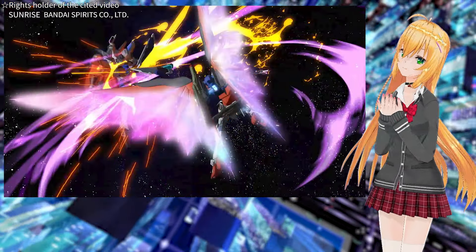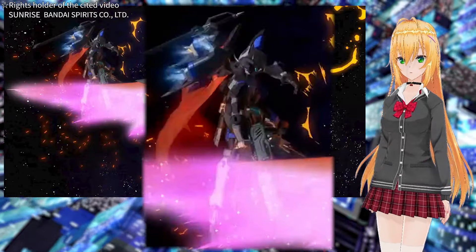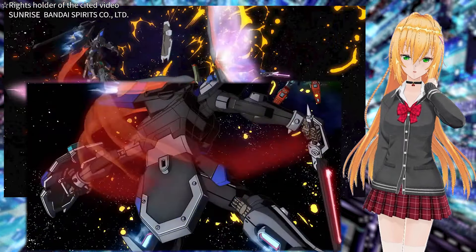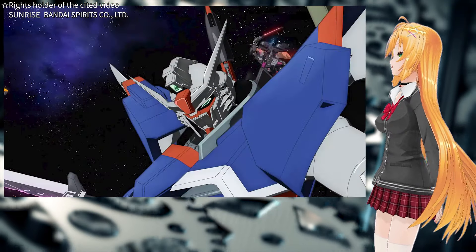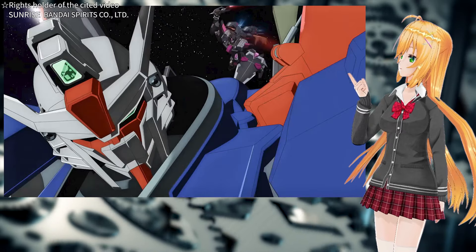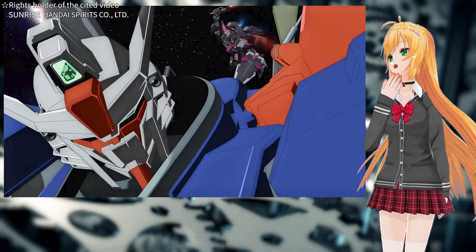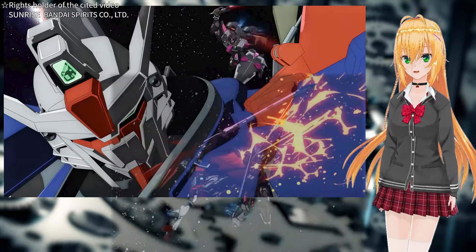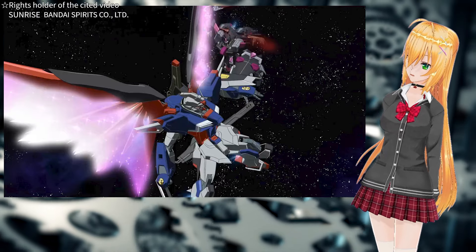The third attack finally destroys the shield. By the way, the blue Black Knight Squad fighting in this scene is holding a beam rifle — in the previous scene they did not have one. Could this be a production mistake? It might be worth checking the changes in the Blu-ray disc version. The red Black Knight Squad approaches the Destiny Gundam from behind, perhaps thinking it was an opportunity since Shin showed a big opening. The Black Knight Squad attacks with a sword — if it had used a beam rifle, it might have attacked faster. But as we saw earlier, Shin had already destroyed the red Black Knight Squad's beam rifle. Shin knows exactly which weapons the enemy has lost, and if you can predict the enemy's actions, it is easy to deal with them.